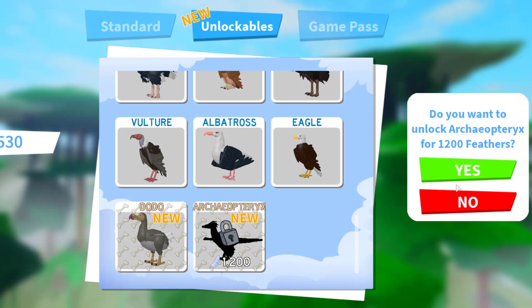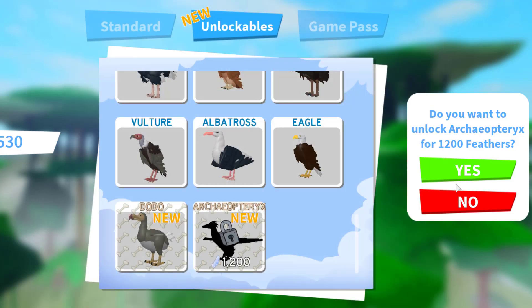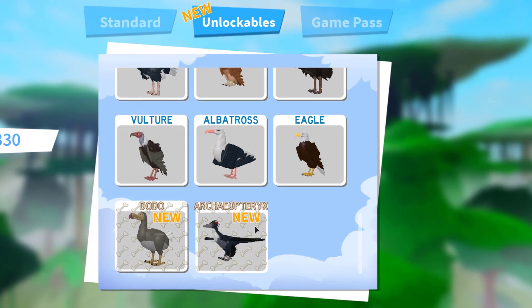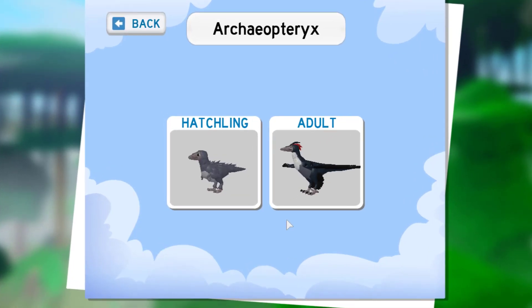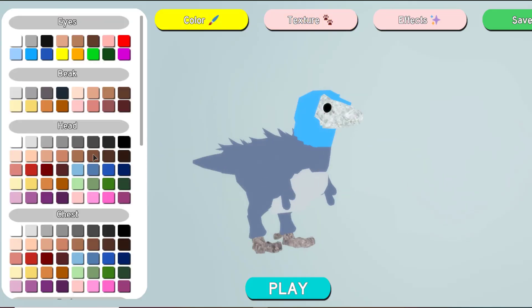Before I buy this, make sure to like and subscribe to my channel and also follow me on TikTok. Let's go ahead and buy this Archaeopteryx with 1200 feathers — there we go, we have it! Now this bird is actually a cross between a modern bird and a dinosaur, so let's customize this bird.